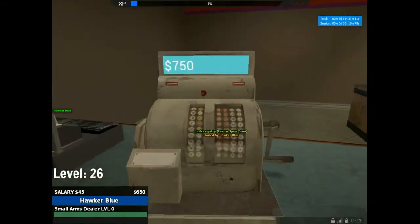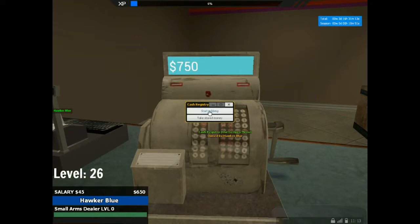Now we come to the cash register. If you open the menu there are two options: 'Start Robbing' and 'Take Stored Money'. Start Robbing initiates a robbery, but you can't do that while the shop owner is there — otherwise that counts as fail roleplay. I don't know exactly how long the robbery takes. Otherwise you can just take the stored money and it goes straight into your inventory.